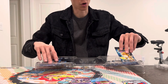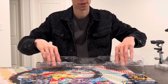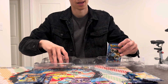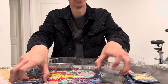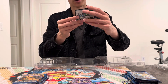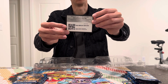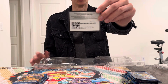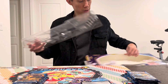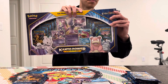And then we have ten XY Evolutions booster packs. You also get a Kanto Power Collection Mewtwo EX and Slowbro EX code card, so if you play PTCGO or now PTCG Live, you can put that code in and get the digital version of those promo cards as well.